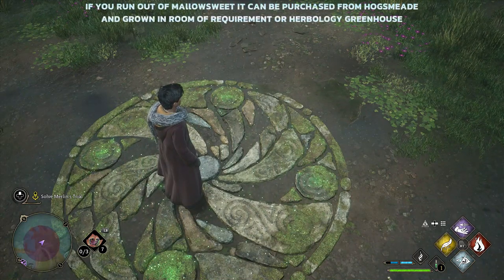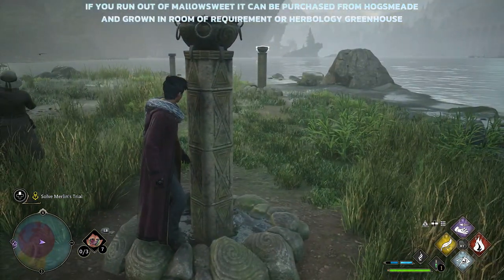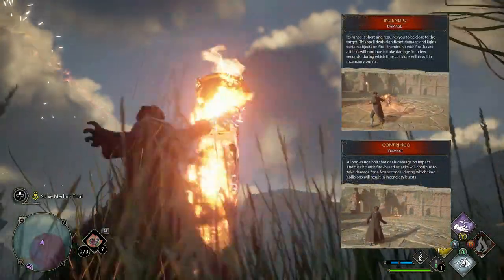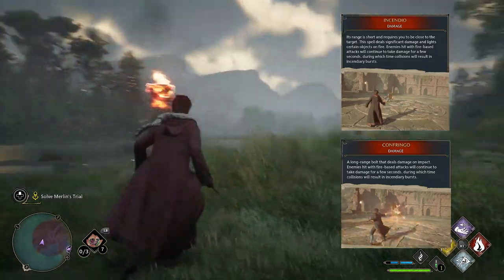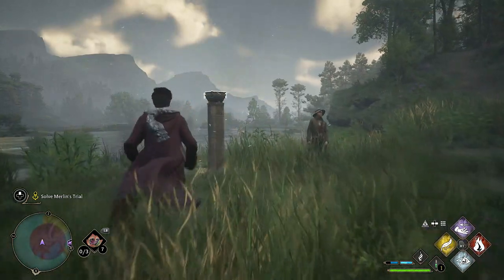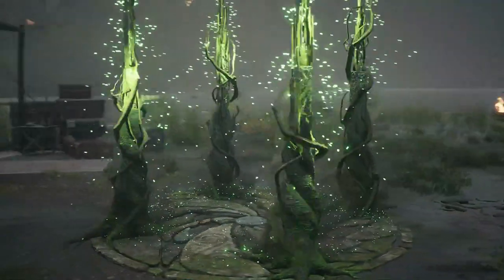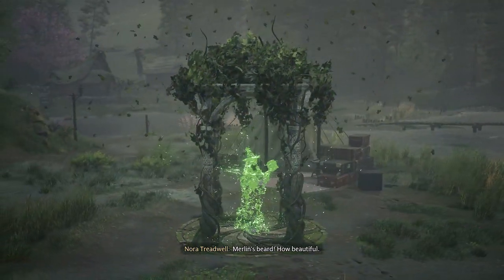There are over 90 trials dotted around the world with nine different varieties. This first one involves hitting braziers on top of pylons in order to ignite them. You're going to want to use Incendio early on, and either Incendio or Confringo later in the game. Bear in mind these are timer-based — they do start to go down — so you've got to hit all of them before they drop to a certain level. Once that's done, it completes and you can move on.